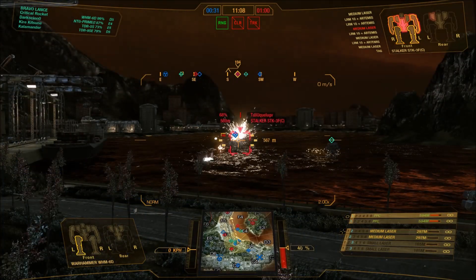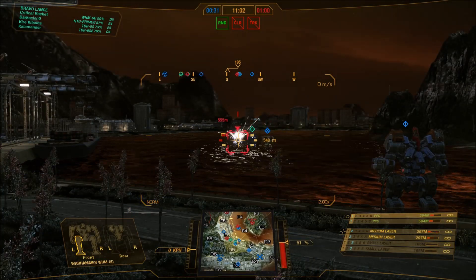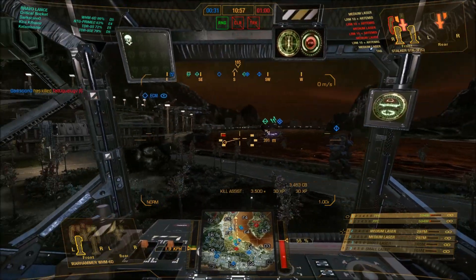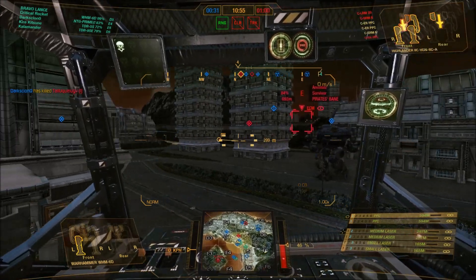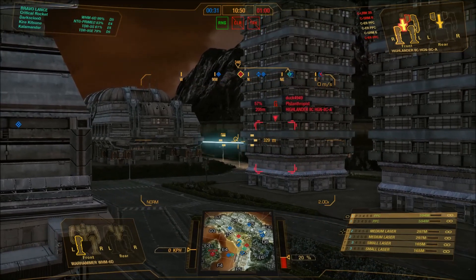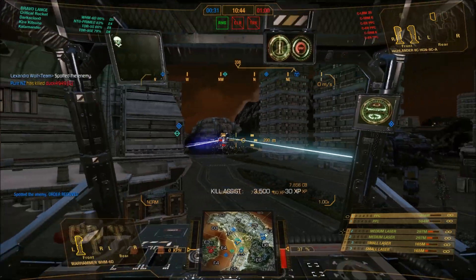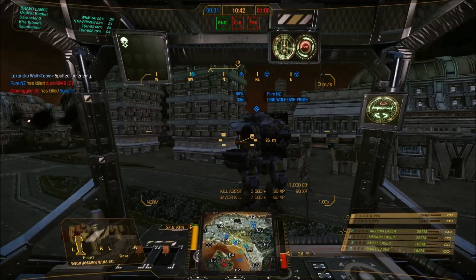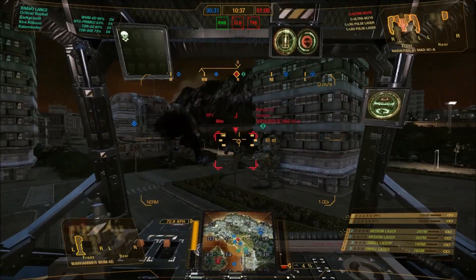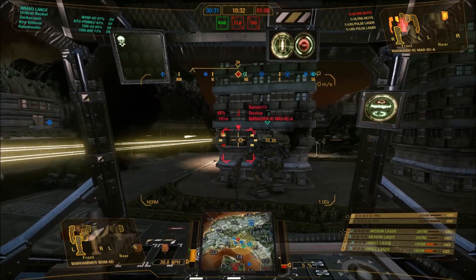That's about that for the 6D. As for this match, I don't know what happened to the team I was against — they just seemed to sacrifice themselves, throwing themselves at us almost piecemeal. It didn't feel like a particularly balanced match, probably the matchmaker crapping out. I felt bad for the guys on the other side because when it's that easy, it's not fun. But that's getting into matchmaker territory and that's a totally different discussion.